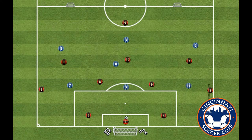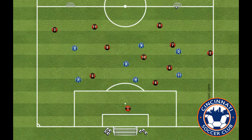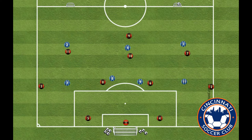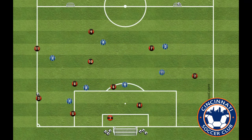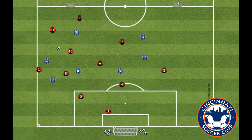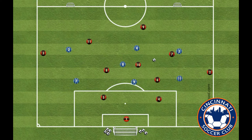Red is looking to score by playing into mini goals. Blue is looking to win possession and create a goal scoring opportunity. If the ball goes out of bounds, teams have five seconds to play in or else play resets with the keeper. Anytime a goal is scored, play resets with the keeper. Play games of three to five goals and then rotate players.